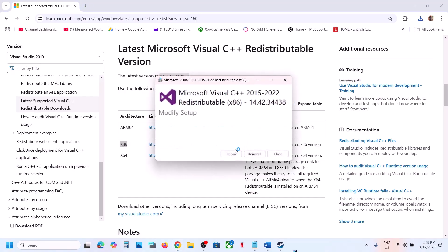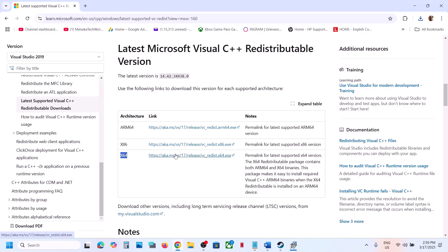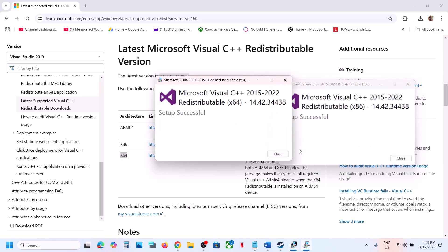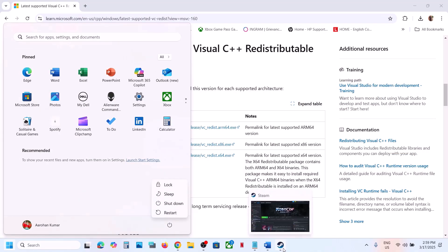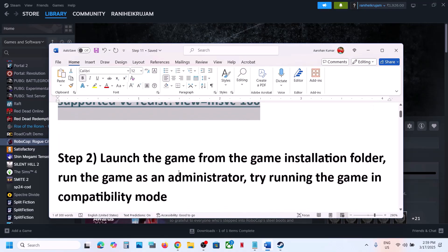If you see the repair option, click on repair. If you see the install button, hit install and click yes to allow. Download the x64 file as well, run its exe, and let the installation complete. Make sure both are installed, then restart your computer. After the system restart, launch the game and check. Restart is a must after this step.